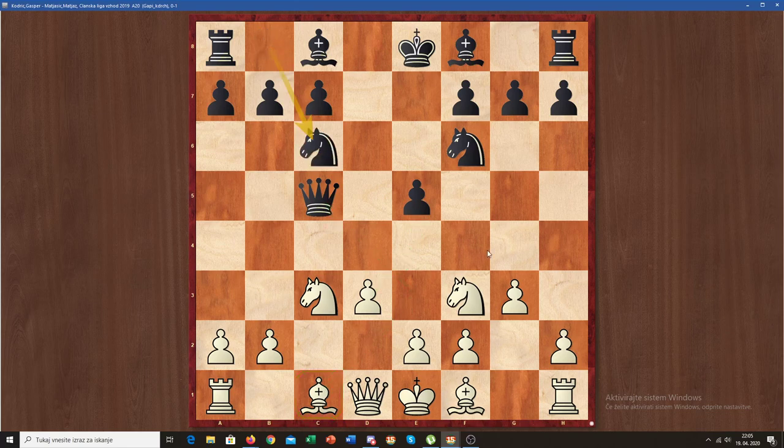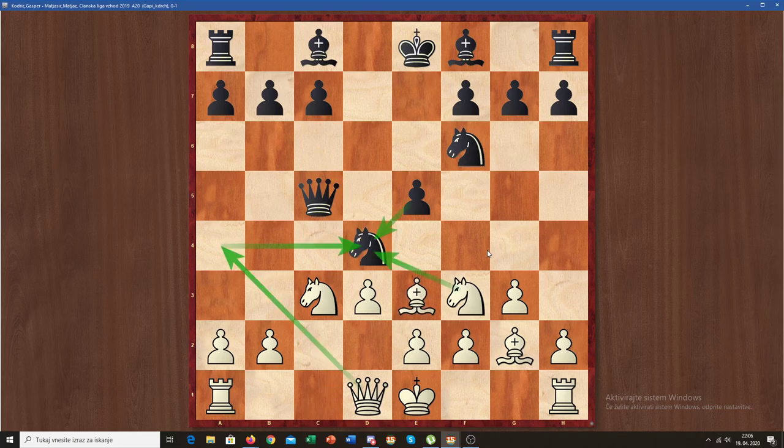He played Nc6 just developing a piece, and I fianchettoed my bishop. Then he jumped to the d4 square with his knight, basically hoping for some exchanges. I found the move bishop to e3.